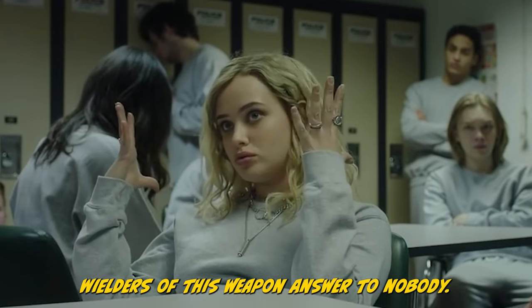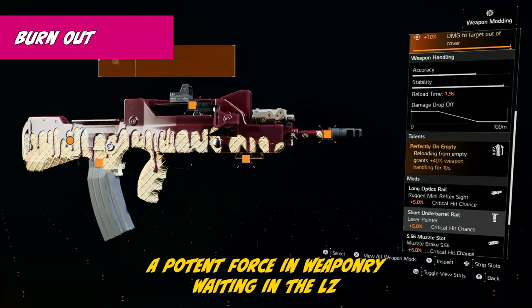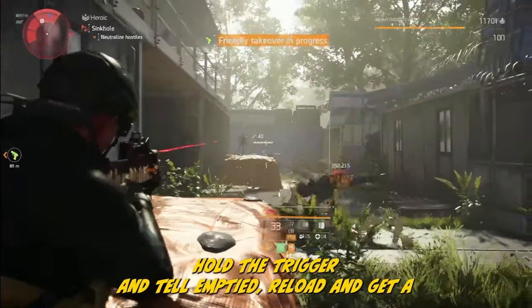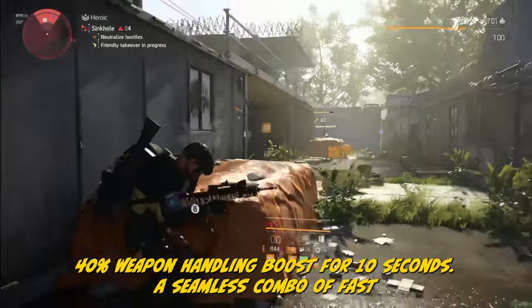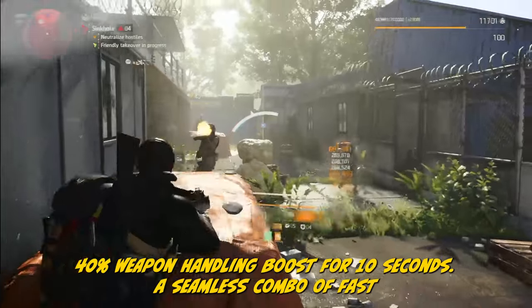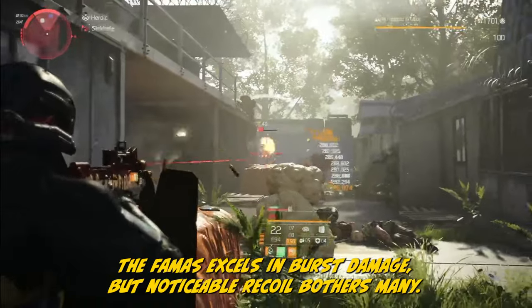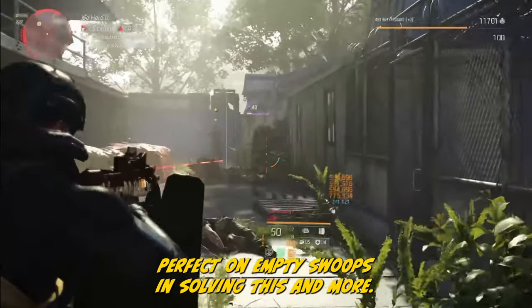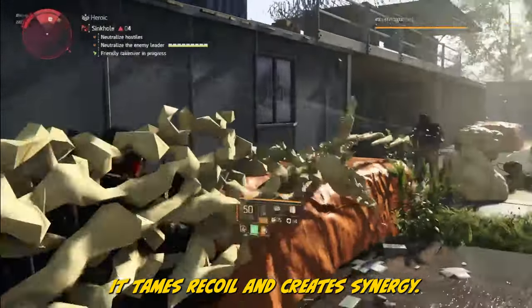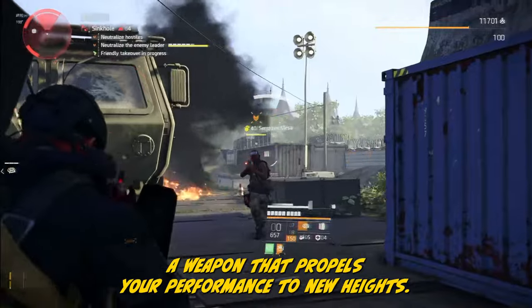The Burnout FAMAS is a potent force in weaponry waiting in the LZ. Armed with Perfect on Empty, it's not just any FAMAS — hold the trigger until empty, reload, and get a 40% weapon handling boost for 10 seconds. A seamless combo of faster reloads and precise shots. The FAMAS excels in burst damage, but noticeable recoil bothers many. Perfect on Empty swoops in, solving this and more — it tames recoil and creates synergy. The result: a weapon that propels your performance to new heights.